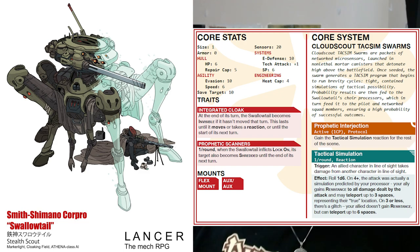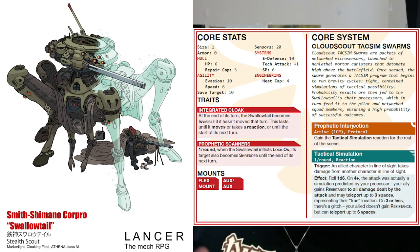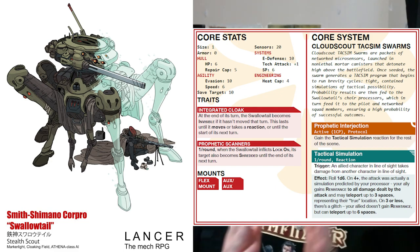The Swallowtail can spend its turn using lock-ons on various targets, shredding them — negating any armor they have — and providing lock-on, which gives allies accuracy when they aim at these targets. Its core system, Cloud Scout Tax-Some Swarms, gives it a reaction: once per round when an ally takes damage from a character within line of sight, you roll a d6. On a 4 or higher it's a simulation — your ally gains resistance to all damage from the attack and may teleport up to three spaces. On a 3 or less, they can instead teleport up to six spaces after taking the damage.